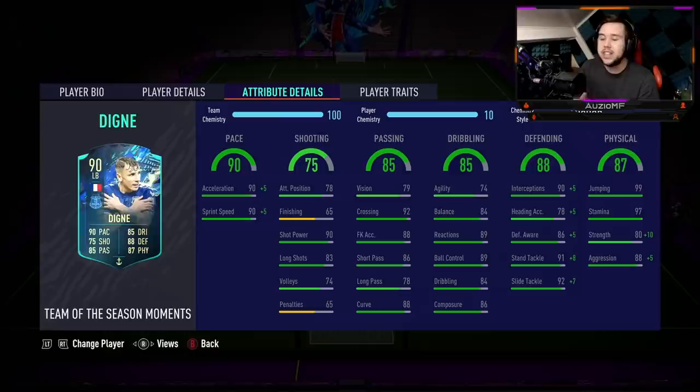The anchor chem style is literally calling out to this card — it's so perfect. It gives him that strength boost, going from 80 strength to 90 strength, which is going to make a huge difference. But it also gives him a little bit of extra pace — never going to harm anyone. 90 acceleration and 90 sprint speed going up to 95 acceleration and 95 sprint speed is always going to be something you love to see.